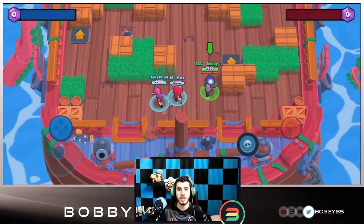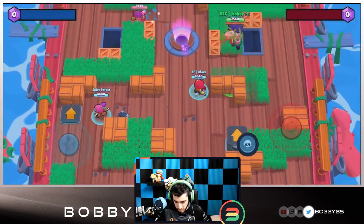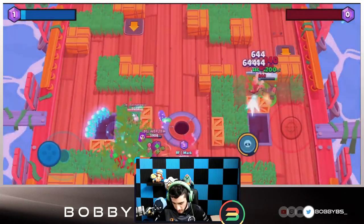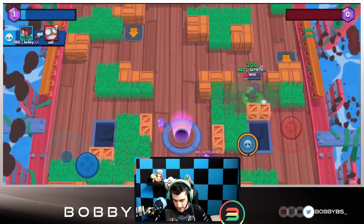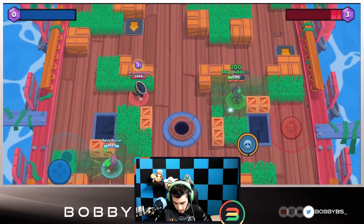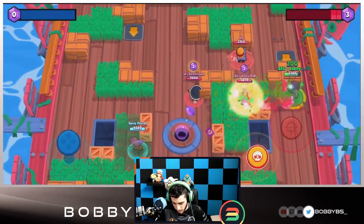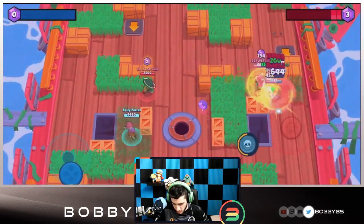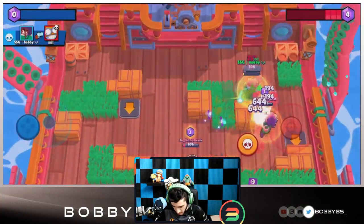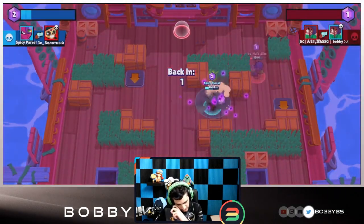Here we go into our first game. What you want to do with Rosa is stand beside the jump pad for a bit - usually wait about three seconds, step on it and jump, and you're going to land right on top of somebody. If it's not a Bull or a Shelly, you're going to win that matchup. You can see we're able to take out the Carl. I would use the first star power which heals you in the bush - really good star power on this map. Going to pop super and try to hit two people at once so I can super again right after.